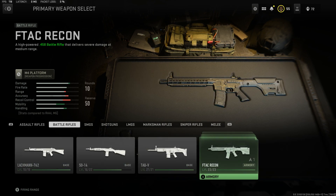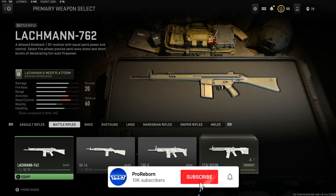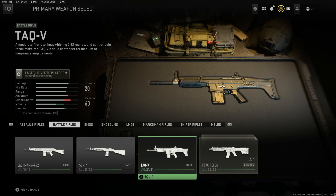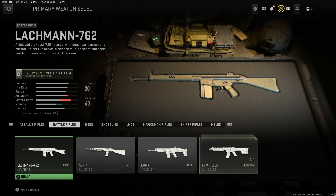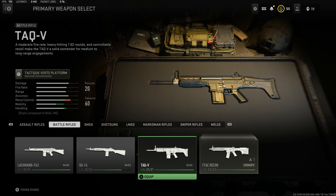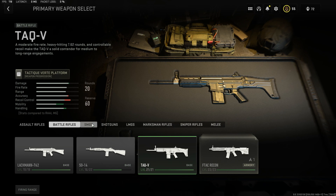On to battle rifles - to be completely honest, I do not see battle rifles or marksman rifles being super popular in the meta. If there was one marksman rifle or battle rifle I would recommend leveling up, it's going to be the TAC-V. It's very good, it's got an insane headshot multiplier, a decent stockpile, and the recoil control is manageable. That's the only battle rifle I'd recommend you guys level up.